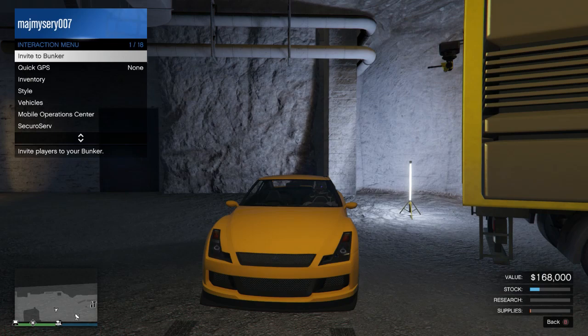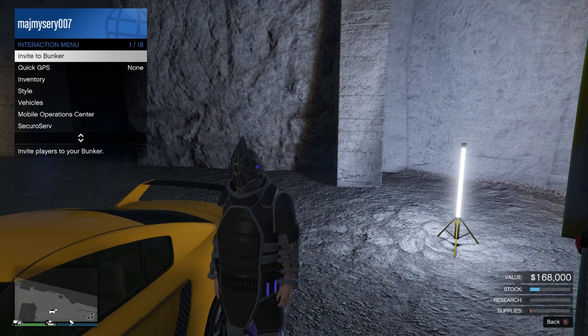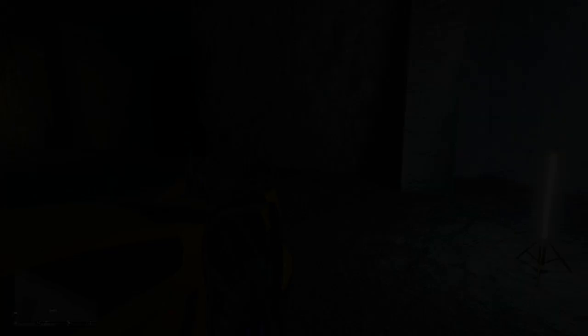When you're in the interaction menu and you press B then Y, what you want to see is your character trying the door — going to open the door. I've slowed it right down so you can see: there he is just about to open that door. If you see that, you're good to go.